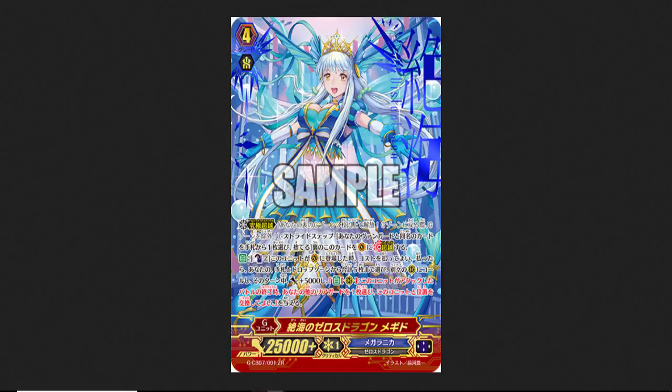Hey everyone, my name is Silver, welcome back to the channel. Today we're looking at Zeroth Dragon Megiddo — I can't even say that right now, I'm so tired. We're looking at the alternate art today, so this is what's coming out in the Bermuda Triangle set, and I like this form of the Zeroth Dragon.